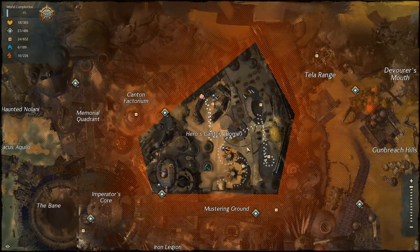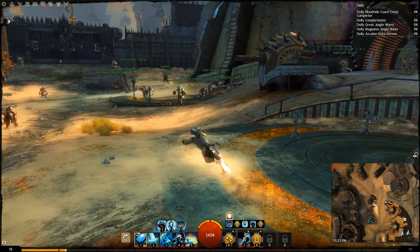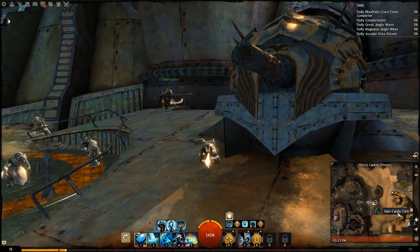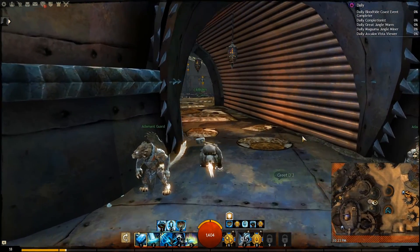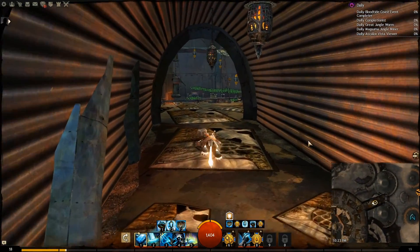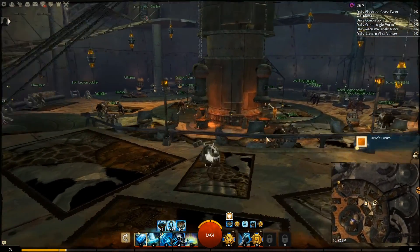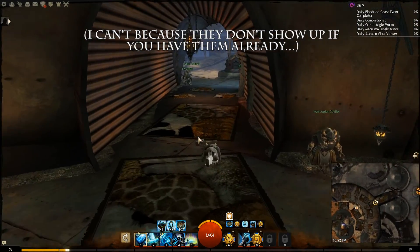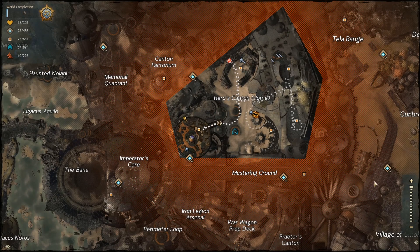Let's see — one, two, three, four. Oh, there's actually a fifth one I think, because there's also the Belcher's Bluff. Some of these items you can also get from the Laurel Vendor, because they were rewards for Living World Season 1 which you can't do anymore, but you can get them through the Laurel Vendor. You get the Heroes' Forum, and I do believe that is everything you can get in Heroes' Canton, so I'm going to go ahead and exit.